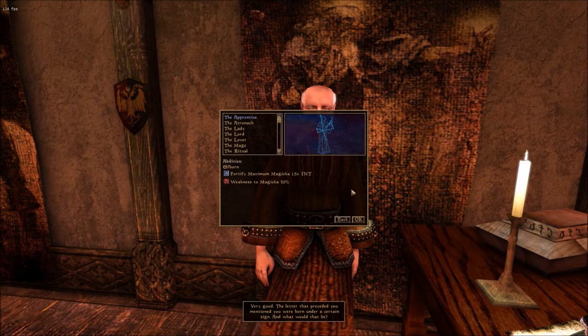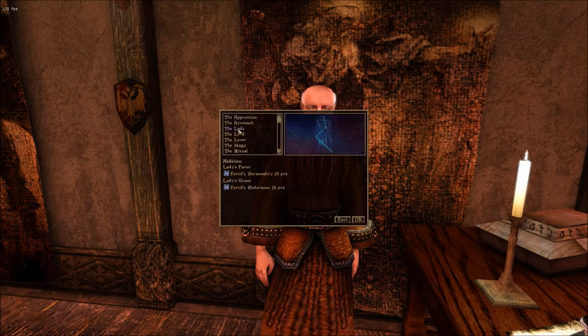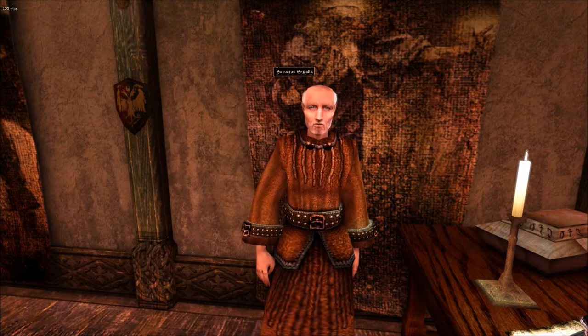As anyone who's played the Elder Scrolls games before will know, we also get to pick a birth sign — and these are very different from the ones in Oblivion and Skyrim. We're going to pick the Lady, because it gives us the biggest boost of abilities at the beginning of the game: we can fortify our Personality by a further 25 points and Endurance by a further 25 as well.